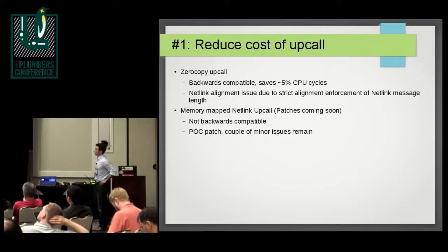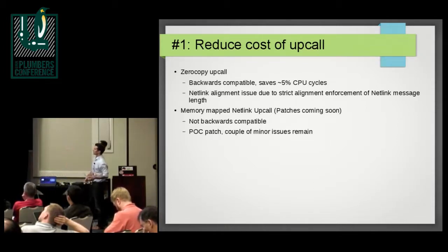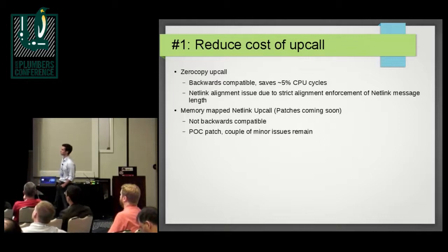A second approach is to use memory-mapped netlink, a feature merged upstream a couple of months ago. It would dramatically reduce the cost of copying the packet to user space since the copy is no longer needed. The problem is it's not backwards compatible — the existing user-kernel interface would need to change with a fallback. We have a proof-of-concept patch ready, almost functional, still fleshing out the bugs. Not all of this work is mine; other people inside and upstream are working on it too.